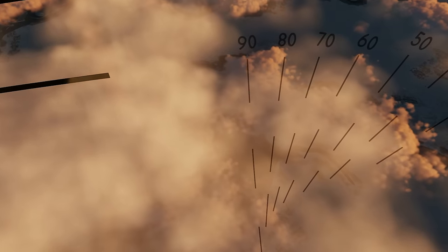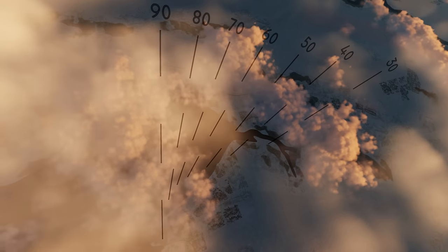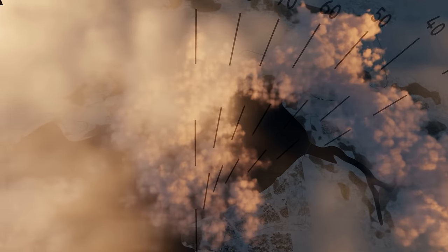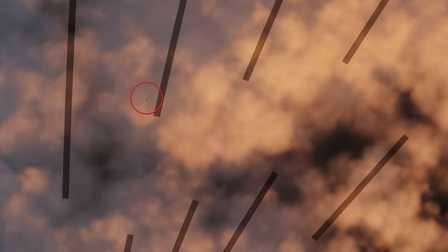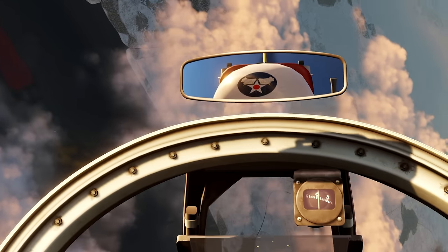I'm up here and nothing else is up here with me — everyone's down there dogfighting. I'm not going down there until I can find a target. Is that a MiG? That looks like a MiG to me. You can tell from the tail — you've got that North Korean camouflage across the top. That is a MiG-15. We're going to go after him.